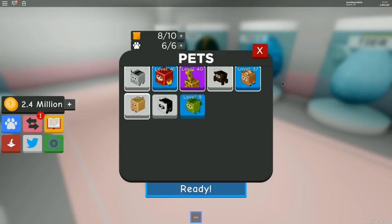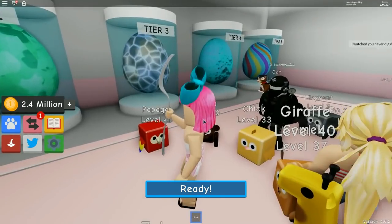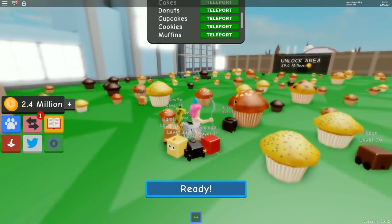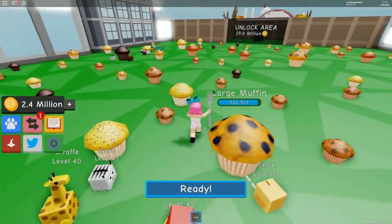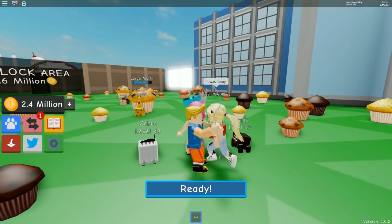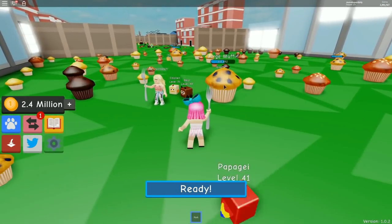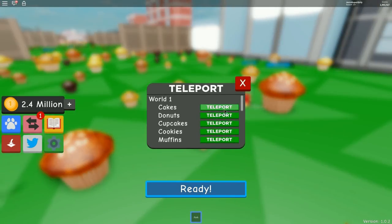Now we just head back and put pets on muffins. I love this one — look at him! I can already buy another one, so I'll put them on some muffins and head back. I've got five different muffins going. The parrot — the papagi! All right, heading back to buy something new. The next one is 6.9 million.